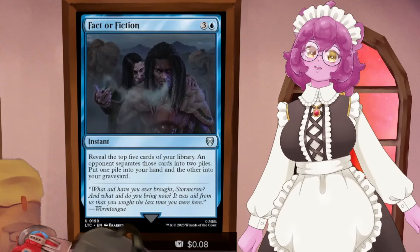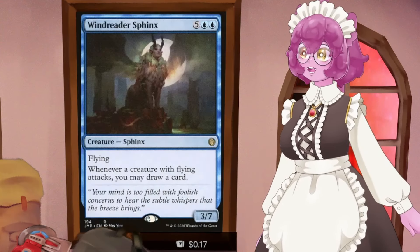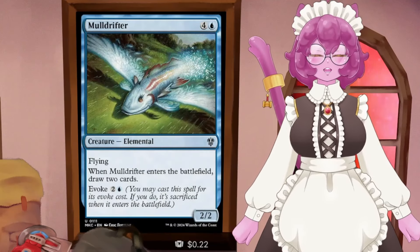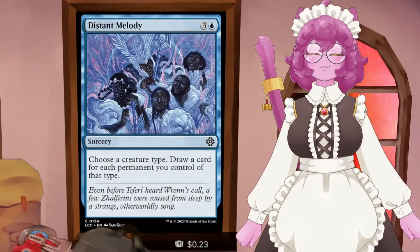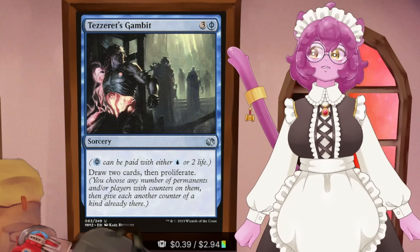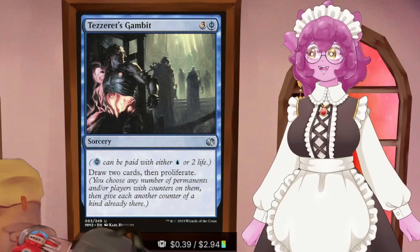We've also got Fact or Fiction - a very cheap draw spell. Reveal the top five, opponents split them into two piles, pick one. Wind Rider Sphinx lets you draw a card anytime you attack with a flying creature - or anytime anybody attacks with a flying creature, so dragon players draw you cards too. Airborne Aid draws a card for every bird in play. Mull Drifter lets us draw two cards by evoking it for three mana. Distant Melody draws a card for every permanent of a chosen creature type. Military Intelligence draws when you attack with two or more creatures. Reconnaissance Mission draws when you hit somebody with a creature. And Tezzeret's Gambit draws two cards then proliferates - technically only three mana for draw and proliferate. We're running both it and Vivisurgeon's Insight because we want the draw and the ability to get more feather counters.